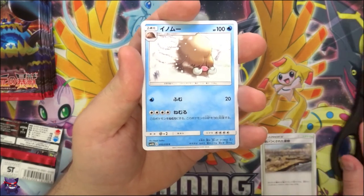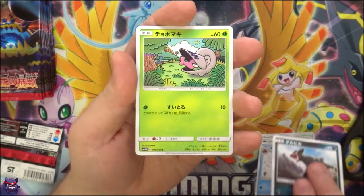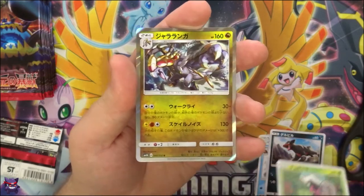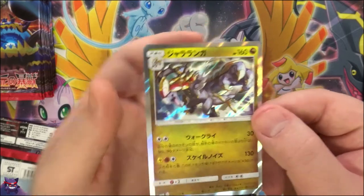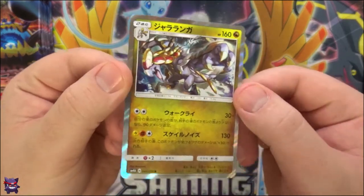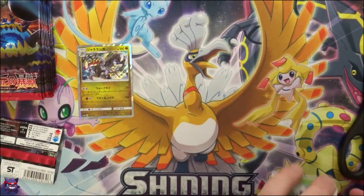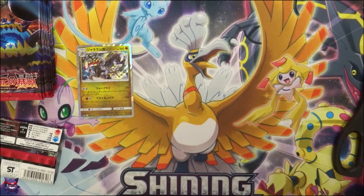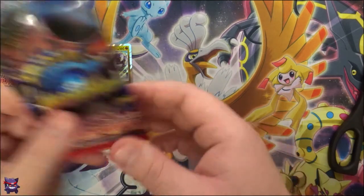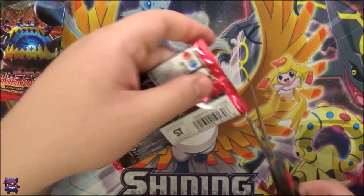We have a trainer — I don't know what it is — still a pile of Swinub, Shelmet, and another Komala. Oh, a double holo on that one, which is our first double so far. But it is a very nice looking holo, so not a bad double to have. Pack number two.